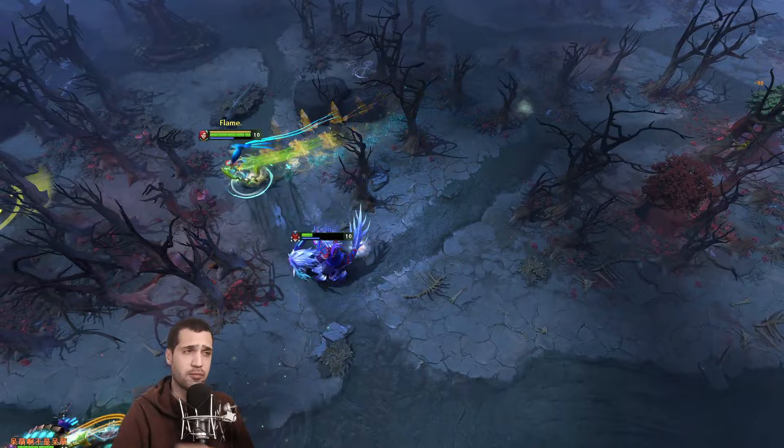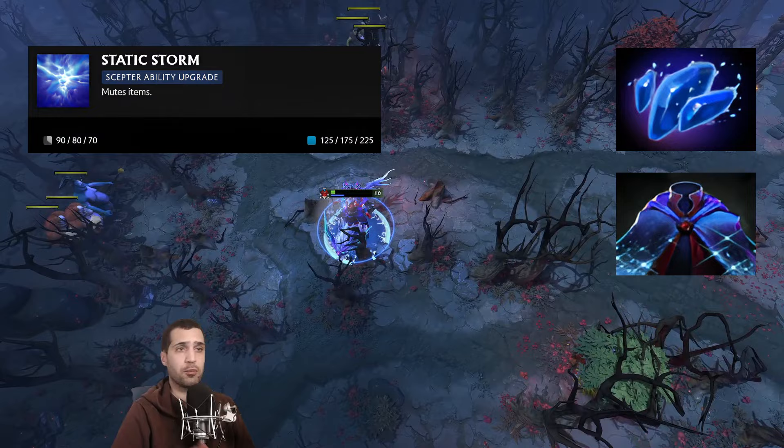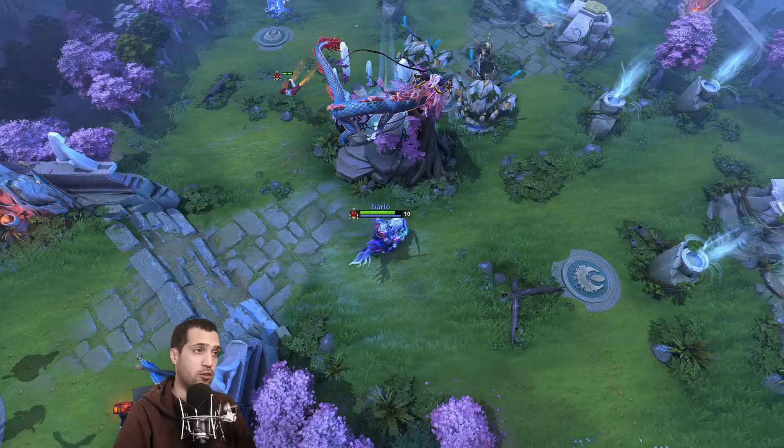First you grab Glimpse and then max out Thunderstrike. You can even get the Aghanim's Shard, which gives you a lot more range, and pick up a Glimmer Cape, Aghanim's Scepter, or Blink Dagger depending on how you approach teamfights. The Aghanim's Shard for Disruptor's Thunderstrike gives it a few more strikes for significantly more damage and lets you cast it from even farther away — a nice finishing spell for fleeing enemies.